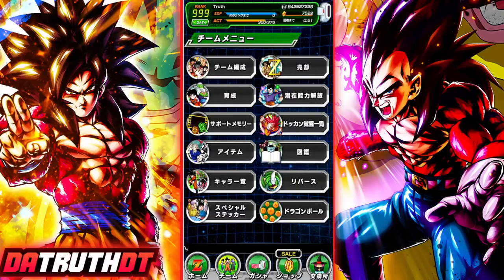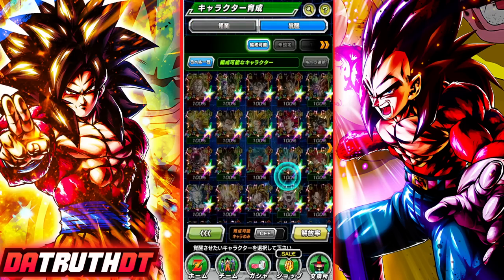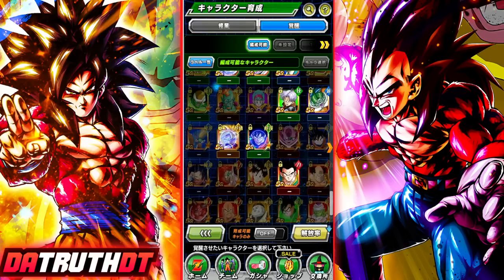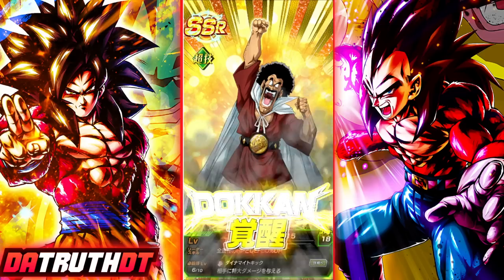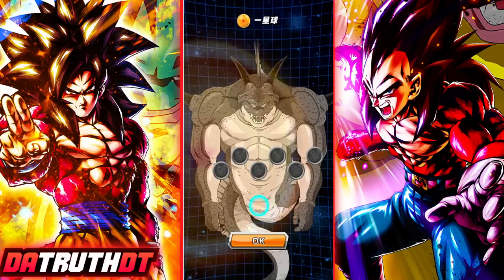Alright guys, we are back for another set of Perunga Dragon Balls. Remember that Dokkan intentionally makes it very easy to obtain a lot of these, to help newer or returning players take advantage of the strong rewards. Today all we have to do is Dokkan awaken a character. I had one ready — this Hercule right here. I'm at the point where I have every character basically Dokkan awakened, so we dokkan awakened him and there is our first Perunga Dragon Ball.